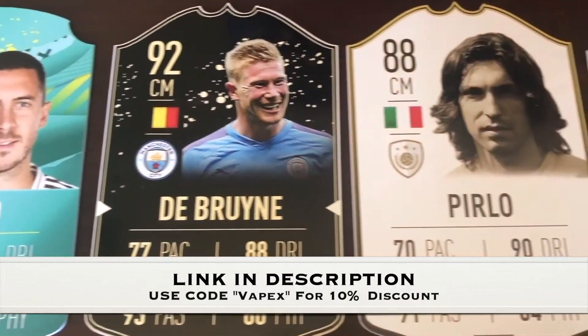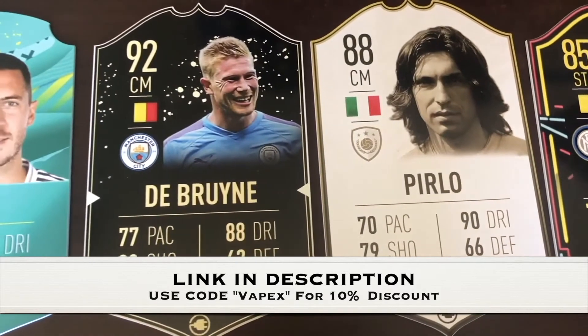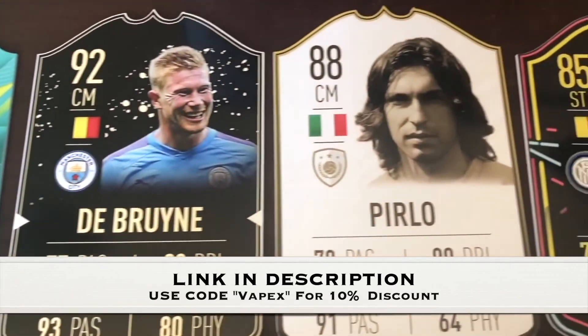If you want to buy some of the best Real Life Ultimate Team cards, you can customize these however you want. You can get them as a gift or for yourself. Make sure you check out the link in the description and use my code VAPEX for 10% off.